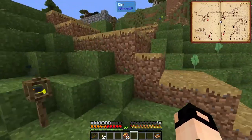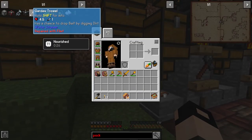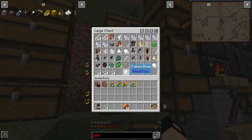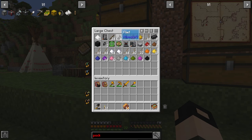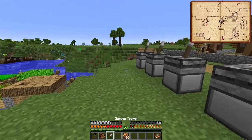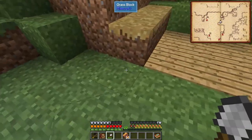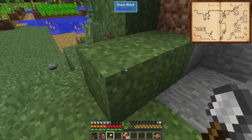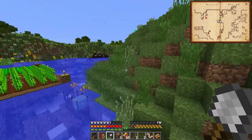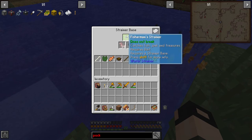So how did I get worms? You can make a tool called a garden trowel - it's just a stick, a flint, and a dirt. If you right click with it, it digs a path. If you left click with it and dig some dirt, you get a chance of getting a worm. There you go - that's a worm! That's an easy way to get some bait for your fisherman's trainer.